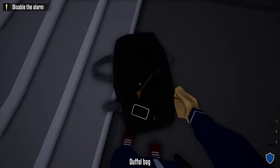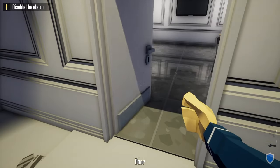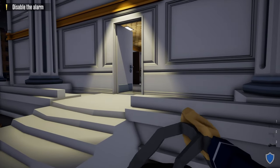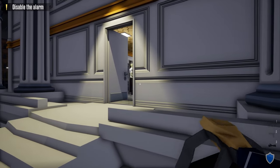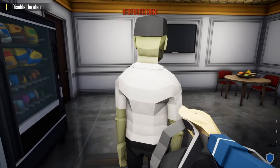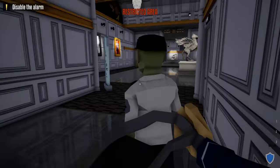Once we get to the back of the museum, take out our lock pick and unlock the first door on the left — the break room door. Open it but don't go inside just yet, because a guard is about to enter this break room. Wait until he completes his route, and be careful not to get spotted. Once he turns around, break his line of sight.